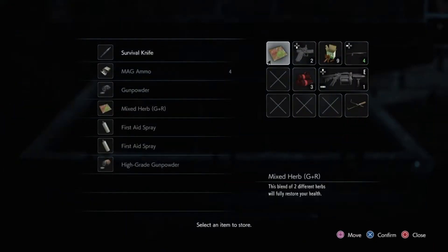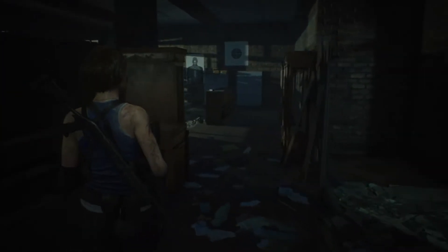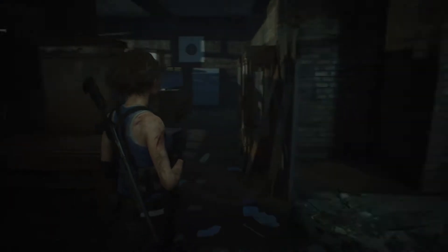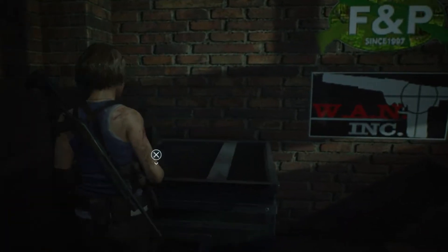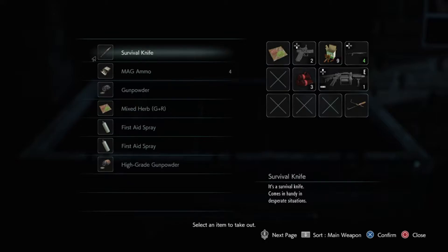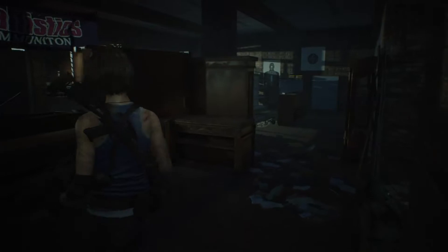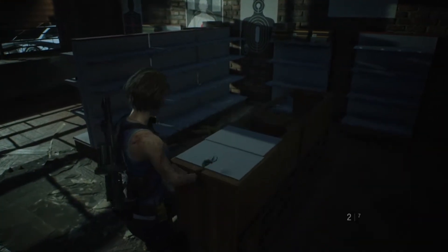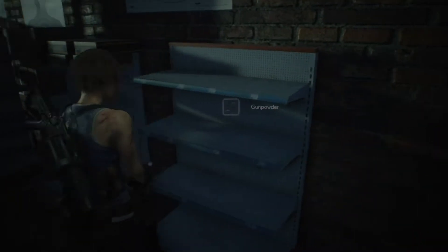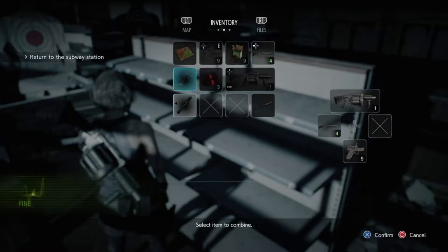Welcome back to another Resident Evil video. This is Sean and you're watching Resident Casuals, so thank you for coming back. We really appreciate the recent support everyone's been giving us. We've basically just defeated Nemesis for the final time and found the infamous Kento gunshot. I've got flame rounds and I don't want to use my gunpowder yet. Gunpowder feels quite rare in this game compared to Resident Evil 2 — I seem to be using a lot more items.